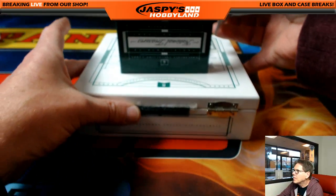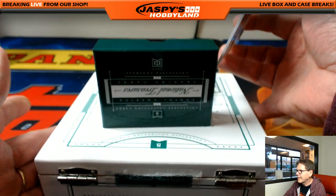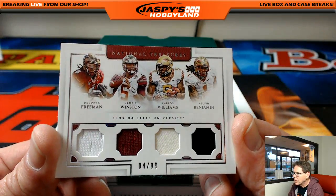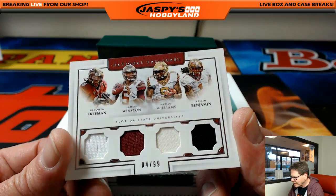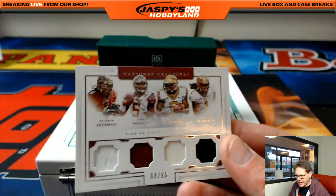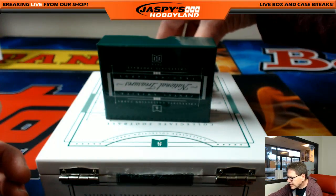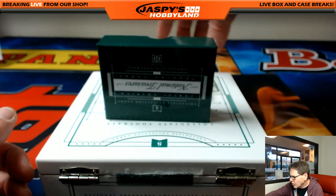Can't see the top, let me push the camera up a little bit. Sorry Ron. There you go — yeah, that's a great hit. Up next, it's a random — four out of 99. Devonta Freeman, Jameis Winston, Carlos Williams, and Kelvin Benjamin out of 99. We'll randomize that at the end of the break. Wow, this is sick folks, we're rolling tonight. Jaspeys Hobbyland — big time.